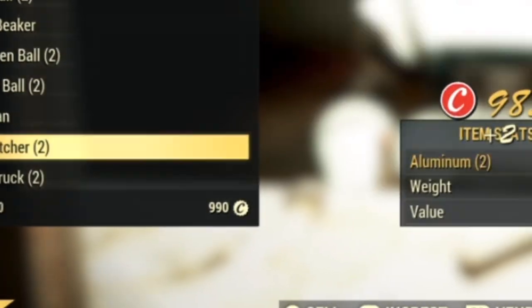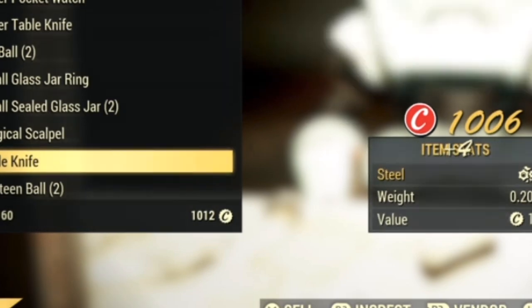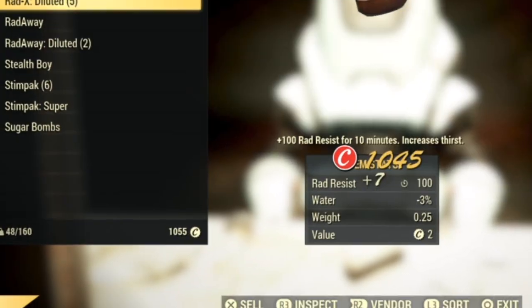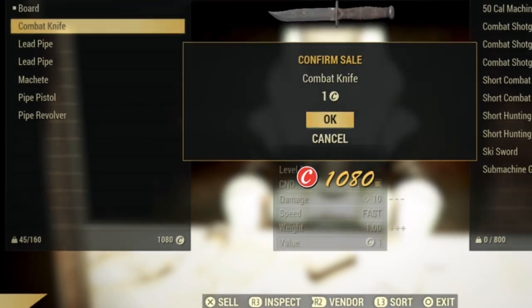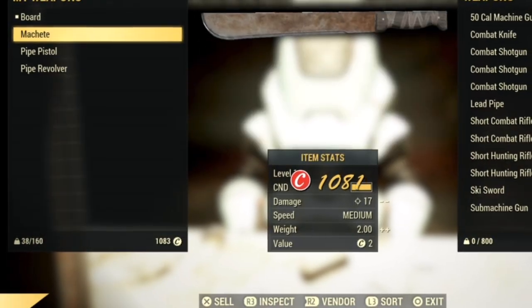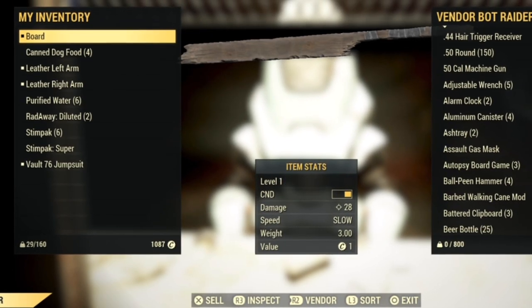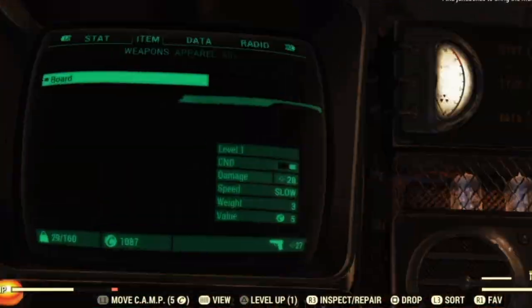Every time I do that house run, it's anywhere between three to five and a half minutes. And as you see here, I just got over a thousand caps. What I'm going to do now is go back to the house and repeat this process.